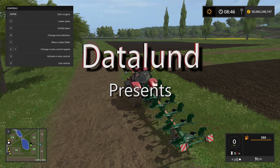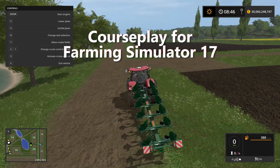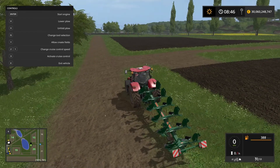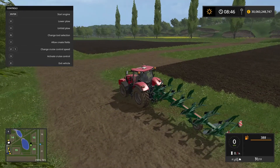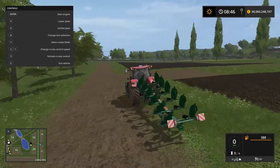Hi everyone, welcome to another cosplay tutorial. In today's tutorial I'm going to show you how to use Courseplay for combining two fields. On this map we have field number 15 and 20 right next to each other and we want to get rid of the road in between the fields. This is a perfect opportunity to be using Courseplay.